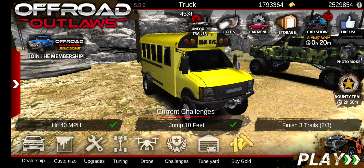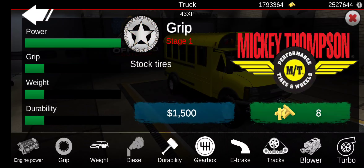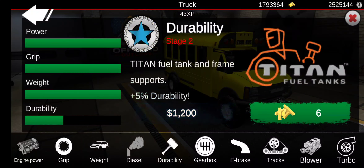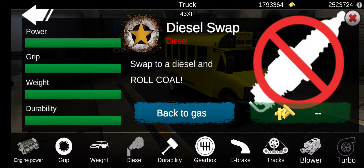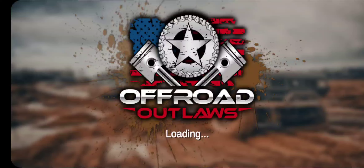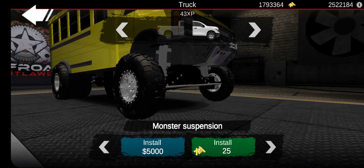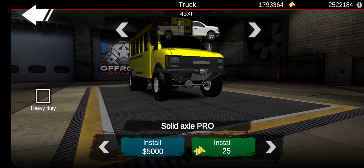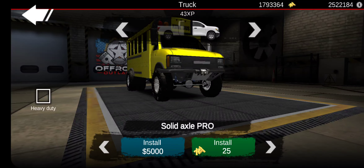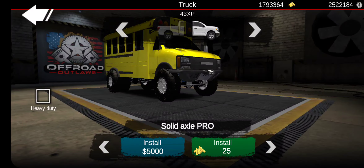That's good for the customization part of the build. Now we're gonna do some quick upgrades — we're gonna do turbo diesel, so this thing's gonna be pretty awesome. We'll set up the gearbox like that. Now we're moving to suspension, and I'm not sure if I should do solid axle pro or monster truck suspension — I don't know how crazy I want to go.